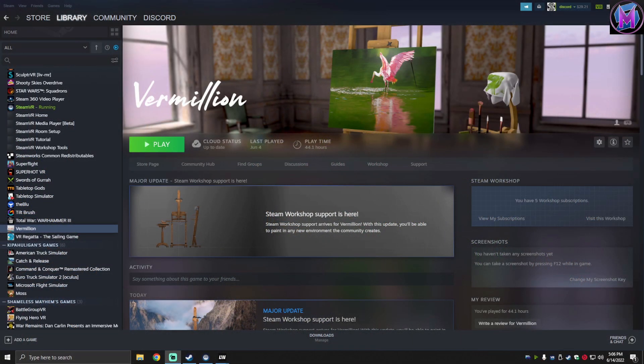So here we are in Steam, on the Vermillion page in my library. If I come over to this side, we have the Steam Workshop. This is where it's going to be. If you have already loaded things, you can see what you've loaded in View My Subscriptions. Visit the Workshop and we'll open it up and show you what's available.